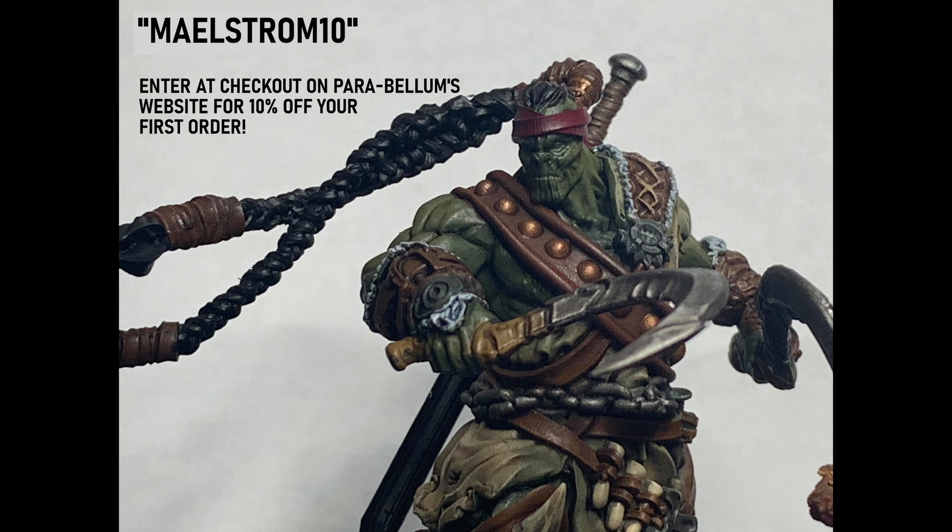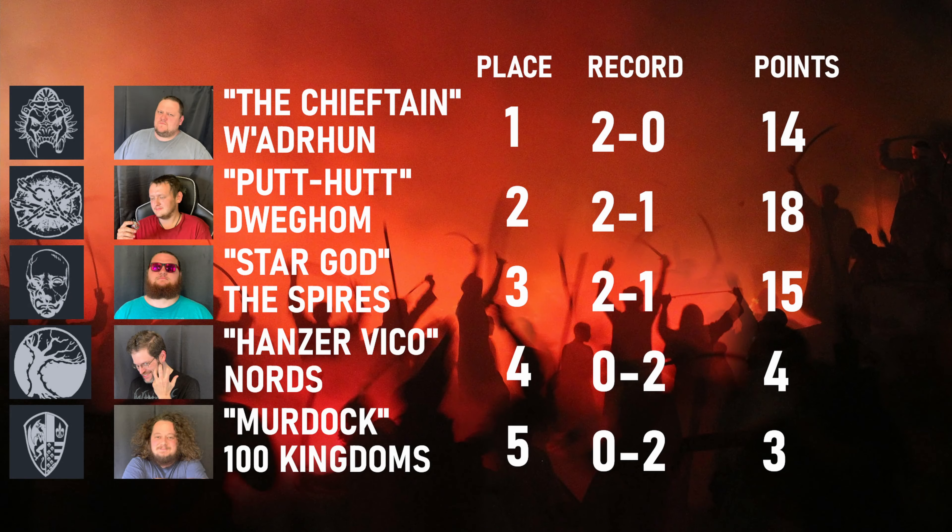To all of you who have already done this, we say thank you. The Hundred Kingdoms and the Nords struggled in their initial outings with close-fought losses, but today they intend to change that pattern. Today, Hans or Vico and Murdoch go head-to-head.